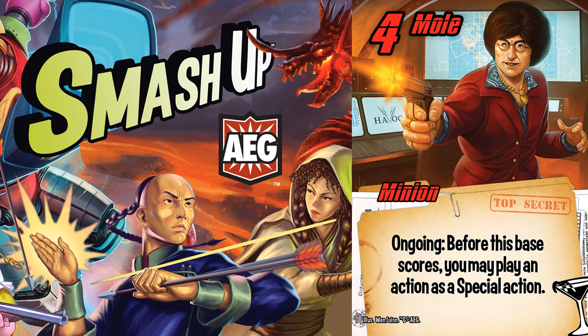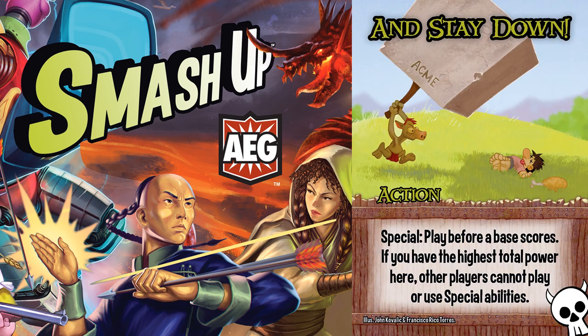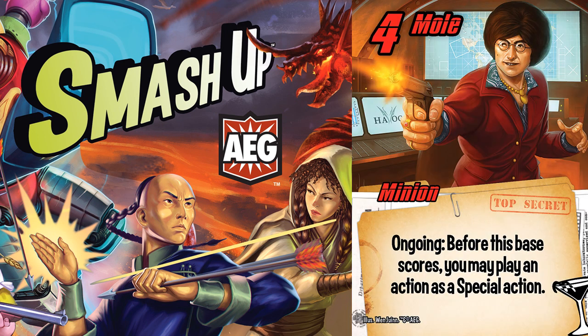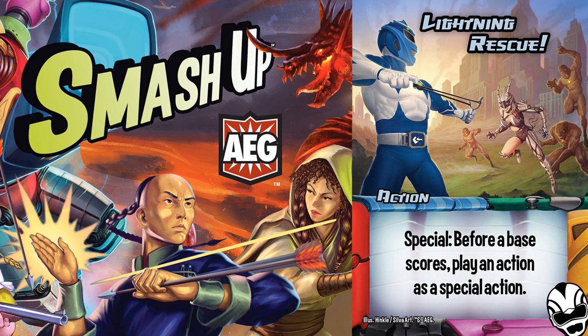The second consideration is that Lightning Rescue functions quite similar to Mole, but it is much better in my opinion. Mole has the advantage in that it gets to fire first, which may matter in situations like 'and stay down,' or when you want to destroy a minion before its ability resolves. But the problem is that Mole is predictable and requires a presence on the base — it can be destroyed or dealt with in any number of ways. But with Lightning Rescue, you aren't always certain that a player has it in their hand, which can force a player to overpay.